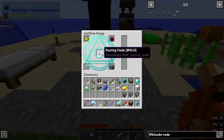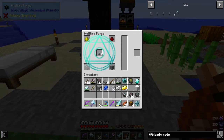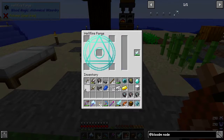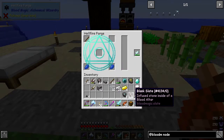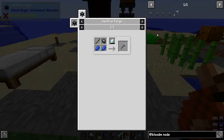I've already got this one set up - this was to make routing nodes. The routing node is used to make the input and output routing nodes. Let's make the last one - I need to tap and I forgot to put those in. There's our common tartaric gem which is just about four, so we take those out and then we needed two lapis, one stick, and reinforced slate.